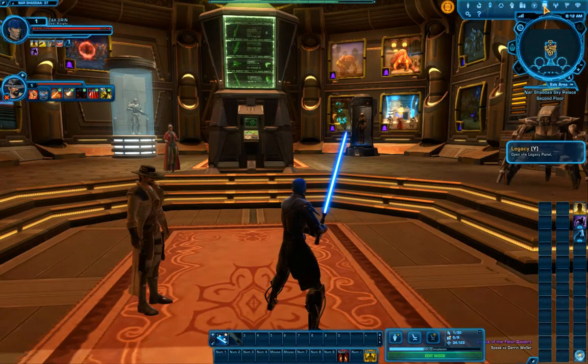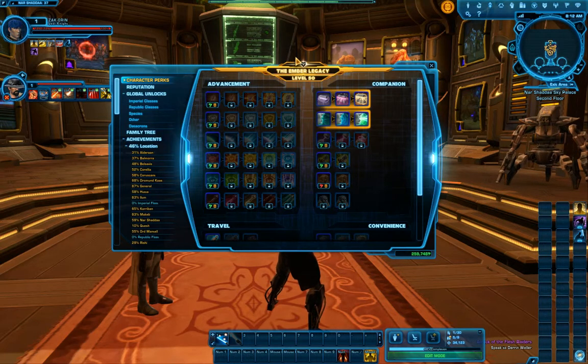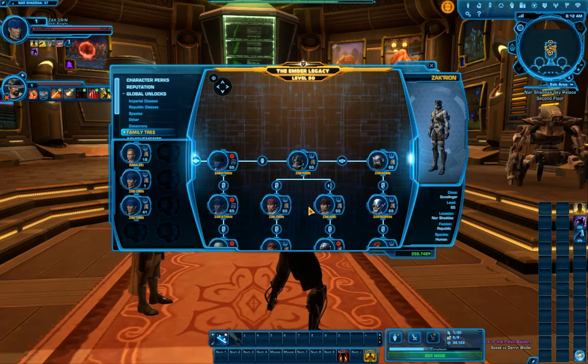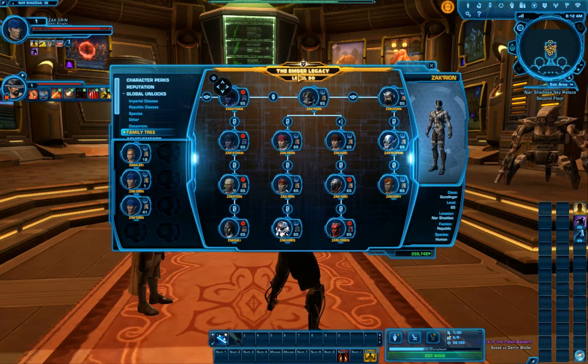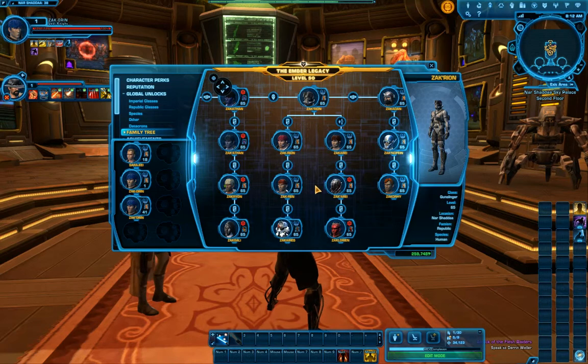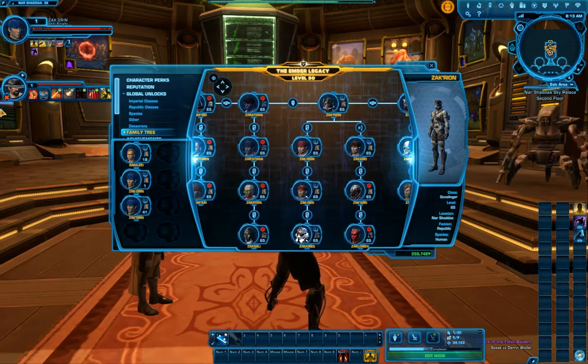I do want to show you a few items on the legacy menu. So here I go ahead and type Y, and as soon as you've made one character and gotten at least up to chapter 3, they have the ability to start a legacy. I'm going to click on my family tree here. All the characters that I make on a server are tied with the same last name and they share a legacy level. As I level up all my characters, that level increases. If you only have one character but he does a lot — especially in raids — you'll see that level skyrocket very quickly. It basically goes up through social events and completing achievements. All my characters here are tied to that, so that legacy gear I showed you earlier can be used by all of these different guys.